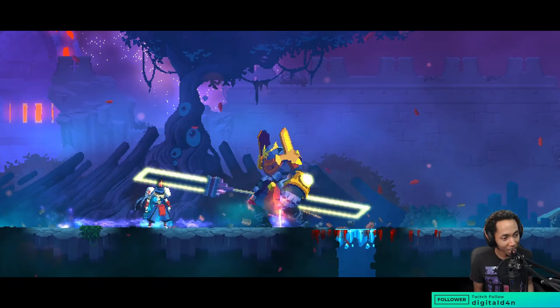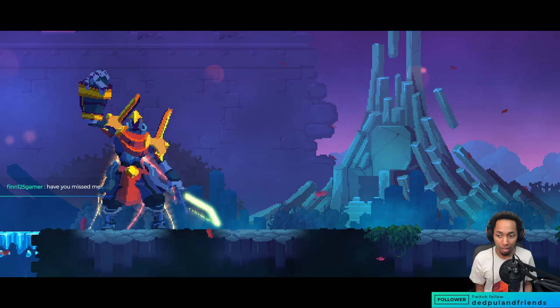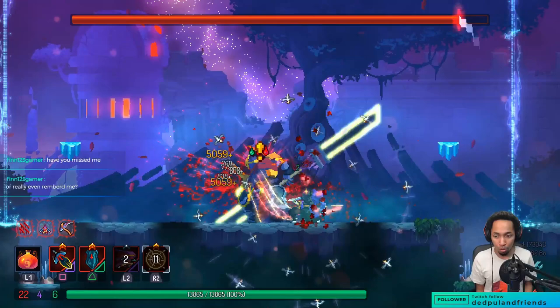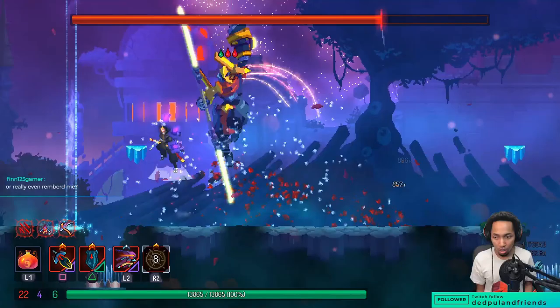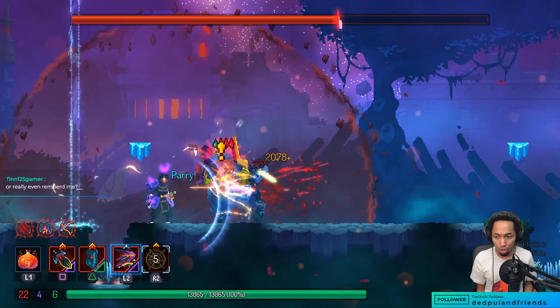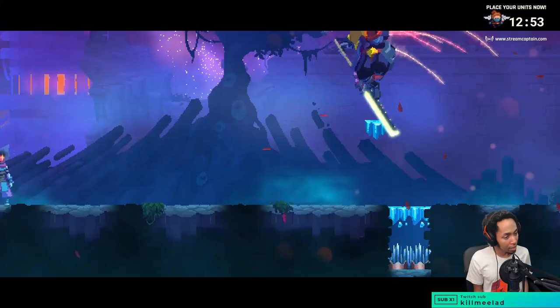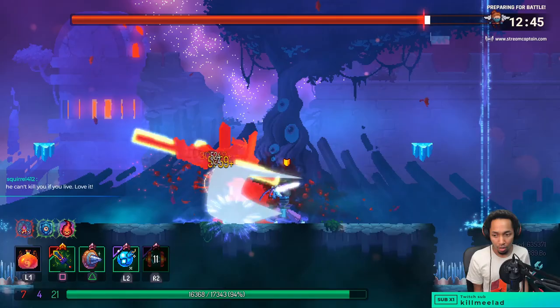Let's talk about the Hand of the King fight itself. Hand of the King is this giant enemy with a sword that stretches almost the full length of the arena. Whenever he sees you walk up to the platform, he gets instantly pissed. The arena has two spike pits, two ice platforms, and two electrical barriers that don't deal damage but prevent you from sticking to the wall. His attack range is pretty close to the full size of the arena.